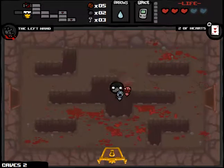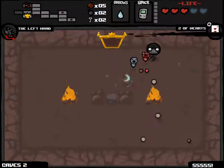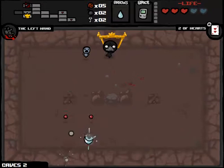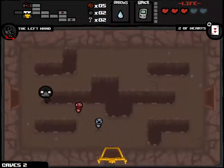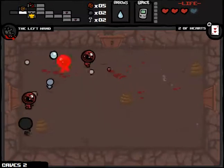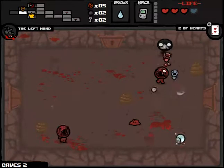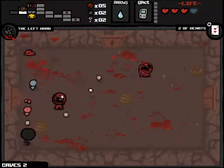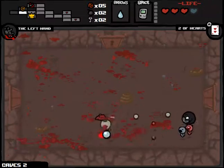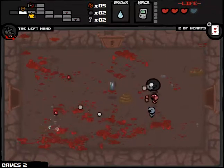We'll bomb and check out the item room here. We got a Wiggle Worm, which turns our shots into this S-pattern that you see — it's a pretty garbage item. I won't say it's the worst item in the game, but it's pretty awful. It might make my top ten worst items list. But the one thing about it is every time we've gotten it, we've done really well. Maybe it's a herald of good times for us somehow.